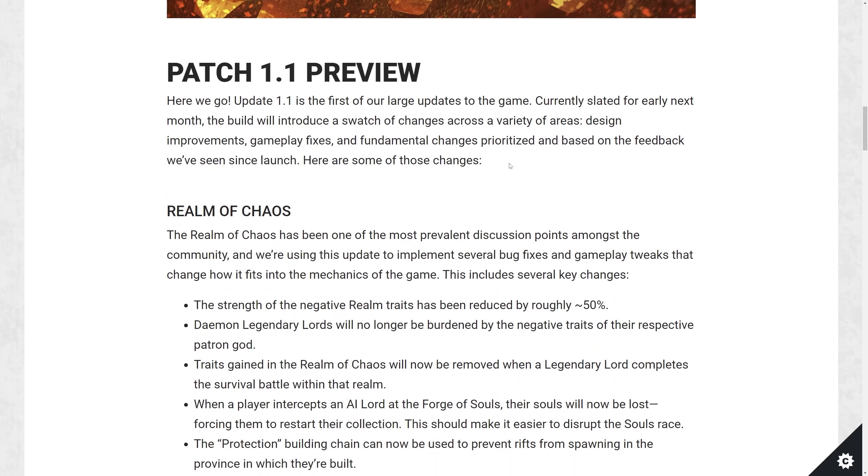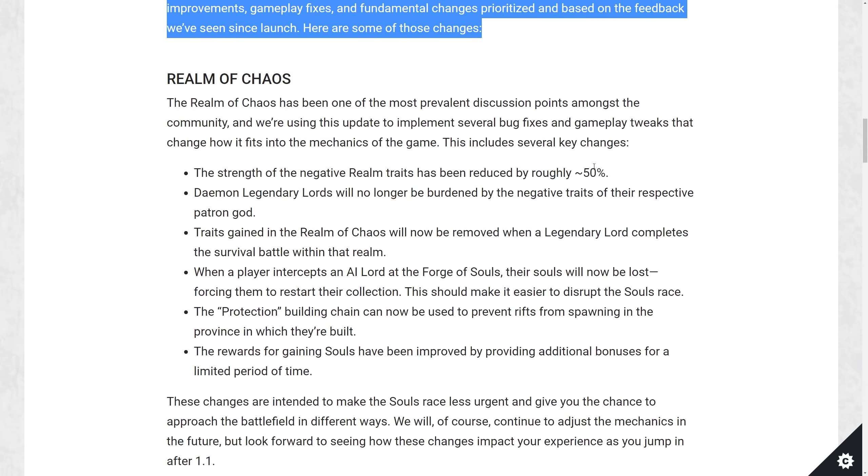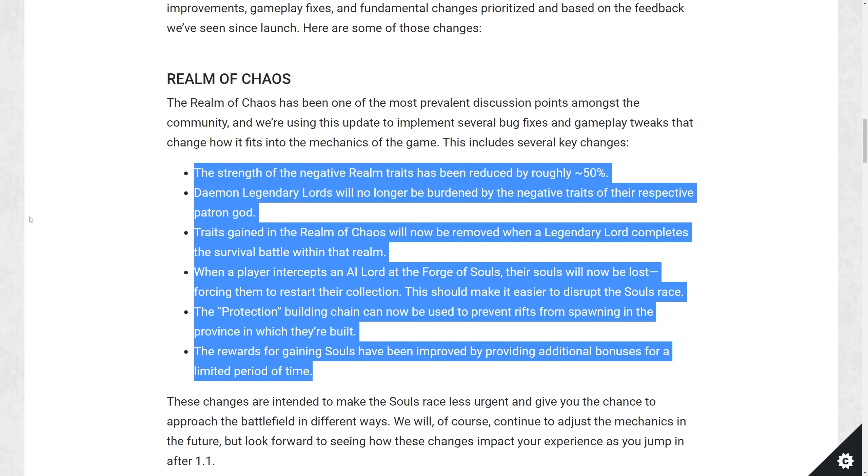Patch 1.1 preview — these are the big things they're focusing on: design improvements, gameplay fixes, and fundamental changes prioritizing based on feedback since launch. For the Realm of Chaos, there are more changes coming but here are the big high-level ones: the strength of negative realm traits has been reduced by roughly 50%, and demon legendary lords will no longer be burdened by the negative traits of their respective patron god.